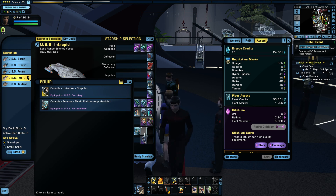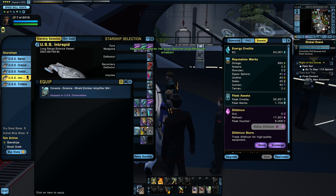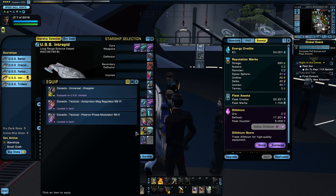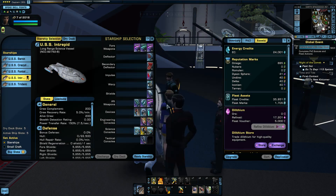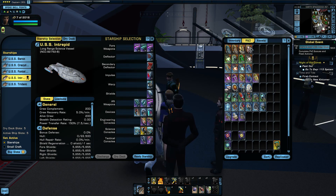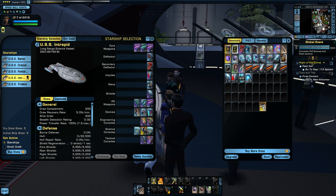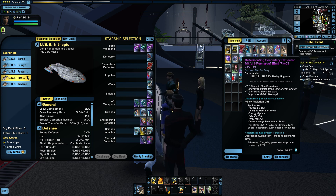Let's have a look at what I can put here. I can use the Grappler again. Boosting the shields - now I've switched to Polaron. There's a secondary deflector that it came with, but I had crafted one which does a boost to flow capacitors and shield emitters. Some of my stuff is ready to upgrade because I previously did upgrades to it.